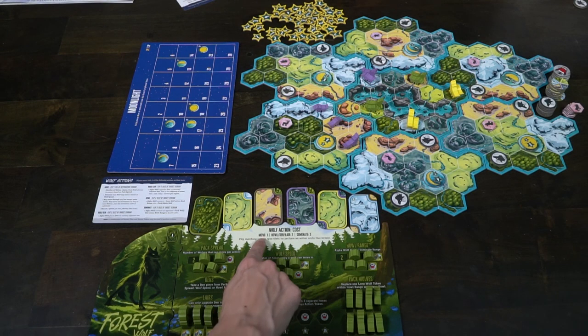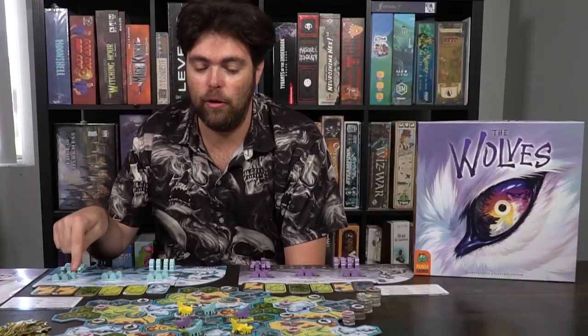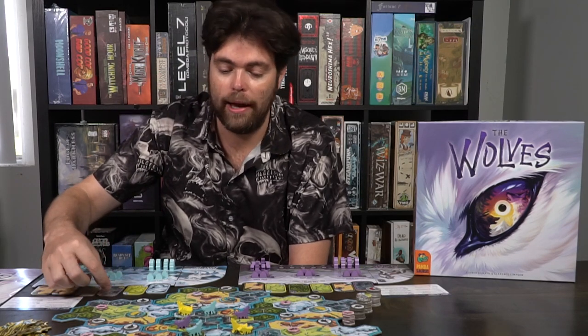The first action is move. When you take actions in this game, you actually have to flip your tiles. At the top portion of your game board you'll see all these tiles with different terrain elements. If you want to move, you select one of them, select your wolf pack, and flip it. For example, I could flip over a plains-type area tile. Then I check my pack spread and wolf speed — spread is two, speed is three. I can move two sets of wolves up to three spaces, but they must move to plains areas.